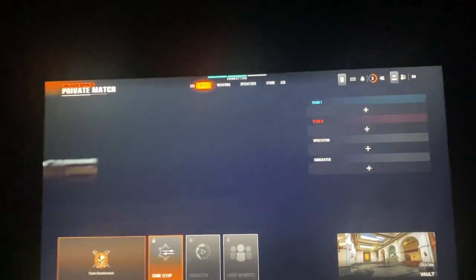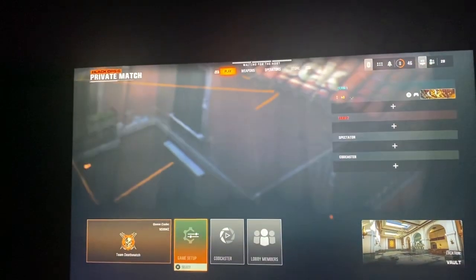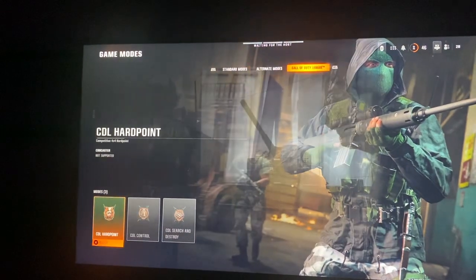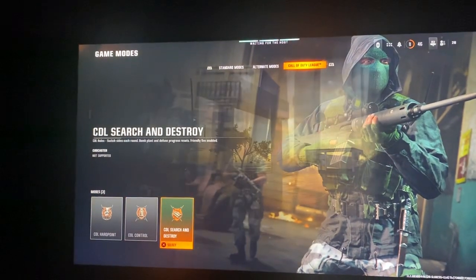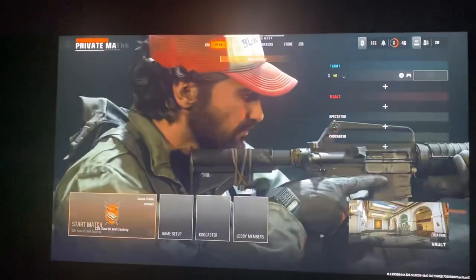Once it's done connecting, go ahead and switch over to Game Setup. Go over to Game Setup and then click on Game Modes. From here, go to Call of Duty League and then you can go ahead and choose CDL Search and Destroy.